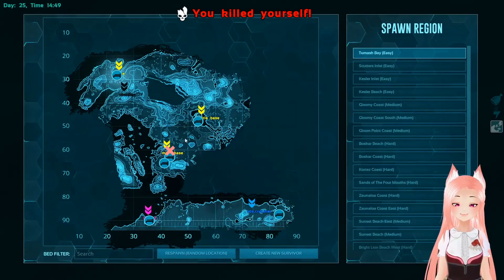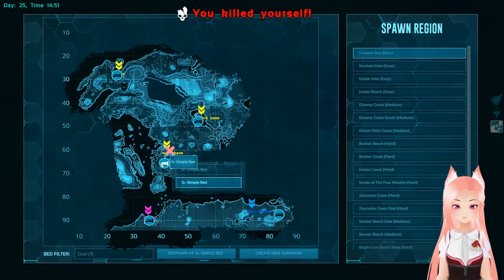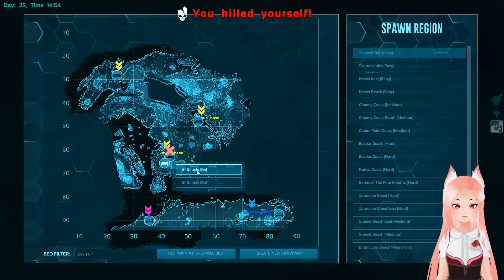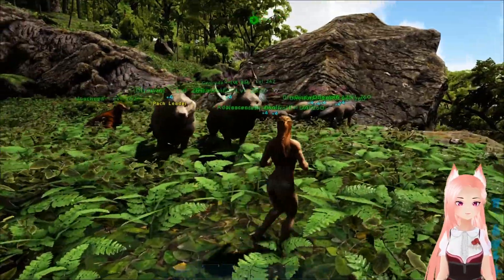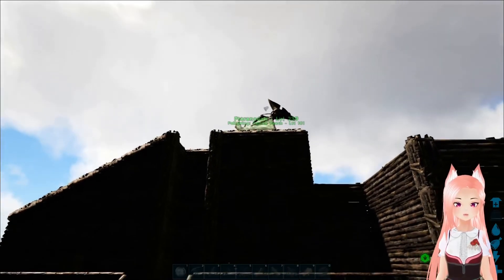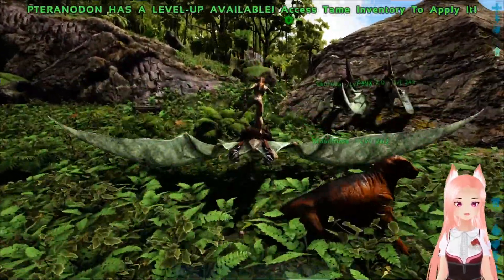Oh my god! What just happened? We just fell. Rip. That was so stupid. Which one is our bed? This one, I think. These are like possible base locations but I think this is the one that we built. Oh my goodness. We need another bird. You up there, please come down. We have a rescue mission — we have just killed ourselves by accident. We should probably do that test flying at our base.